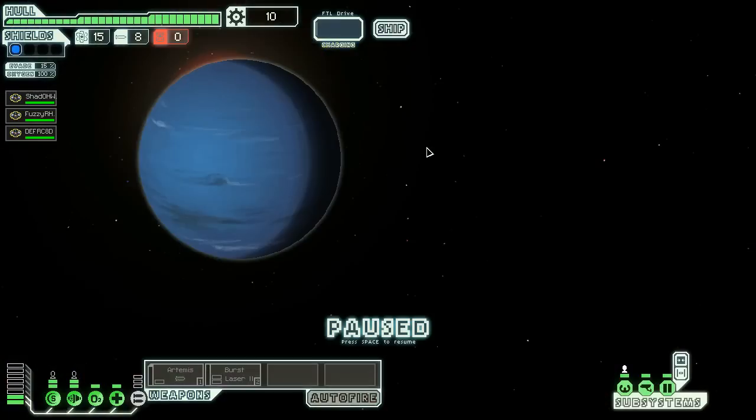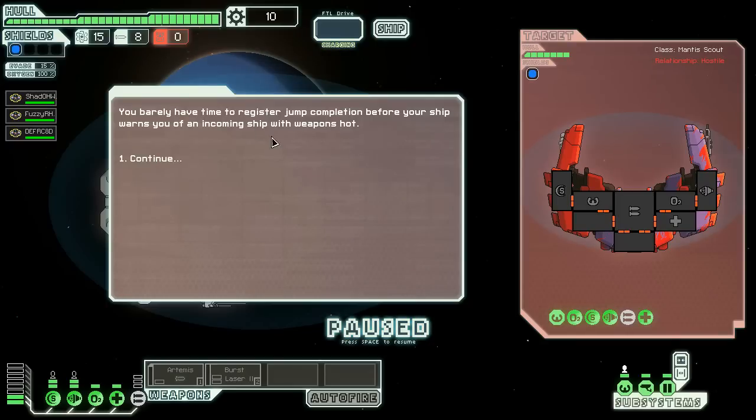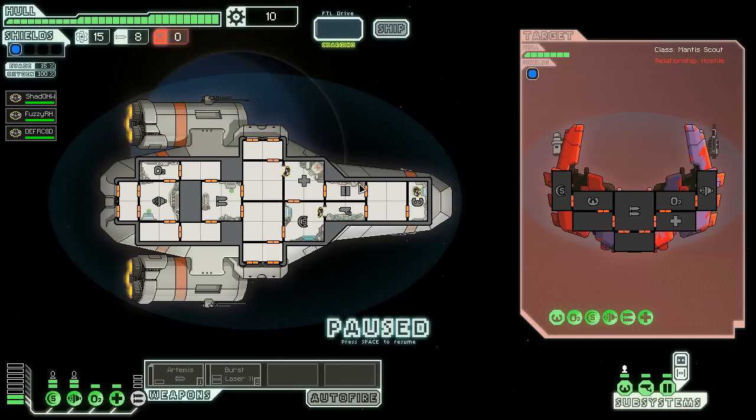We have arrived. You barely have time to register the jump completion before your ship warns you of an incoming ship with weapons hot. Quick pause — so, Mantis scout, relationship hostile. What we need to do is charge the burst lasers and we're going to target their weapon systems.